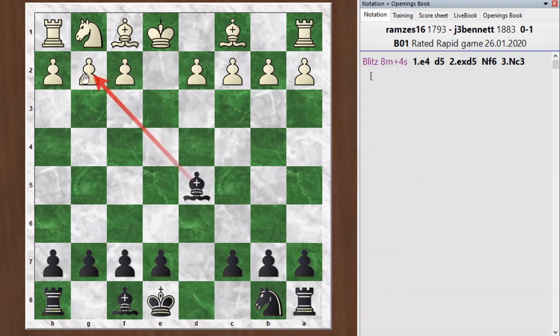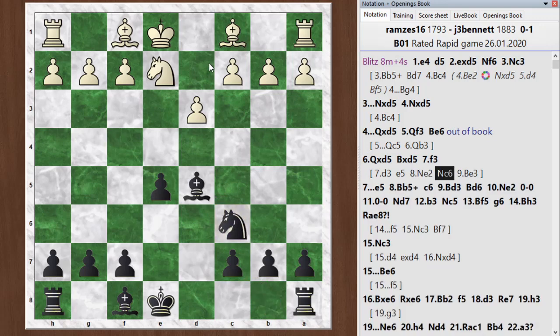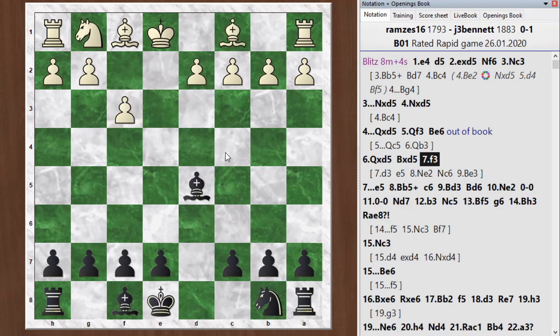He played f3. I guess he was worried about how he's going to develop his light-squared bishop. The chess engine here would ignore that problem for a while — just put it off till later with d3, allowing me to play e5 and grab a stake in the center. Knight e2, I would go knight c6 and then bishop e3. You can see that white is set up to castle queenside. In all these lines, black ends up with a slight edge with a little more center control and a slight lead in development.